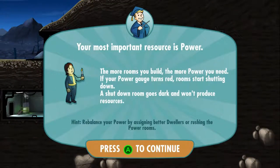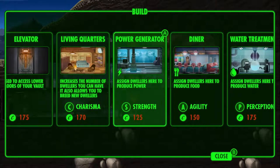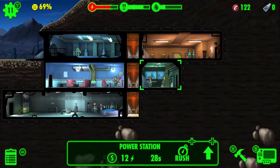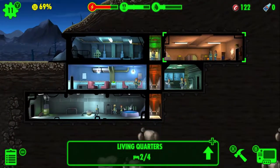The most important resource is power — that is very true. So I will build another power room... oh, I'm out of coins. I need three more caps! I may have screwed up.